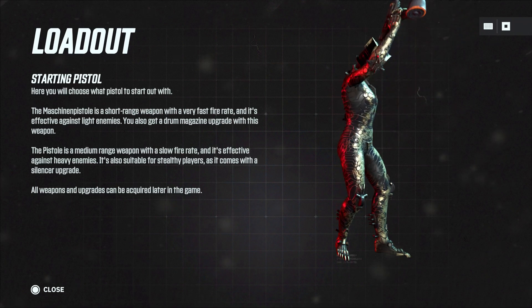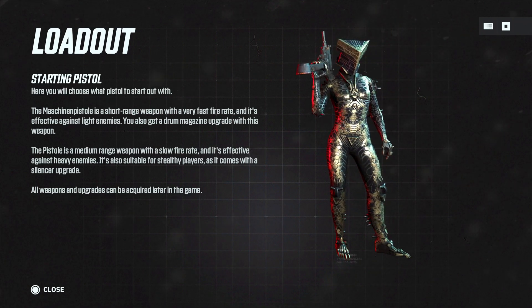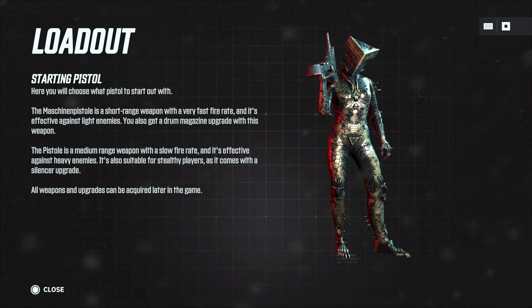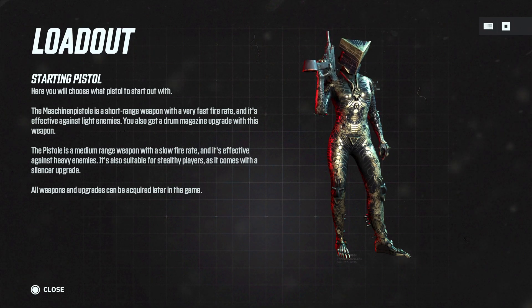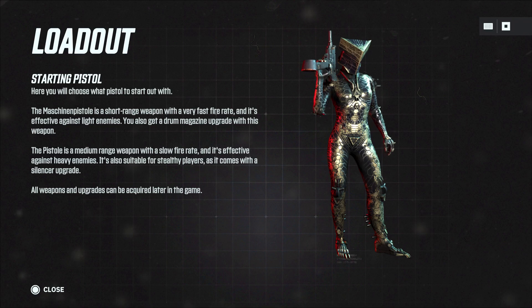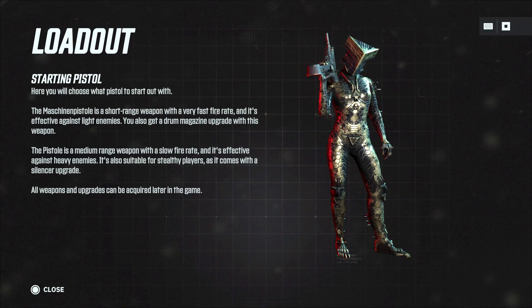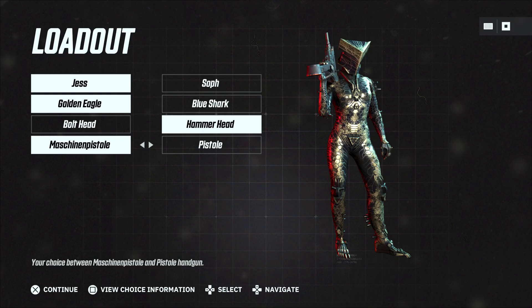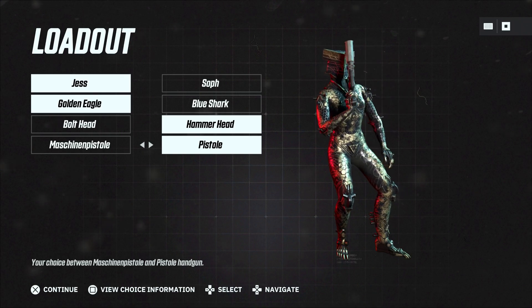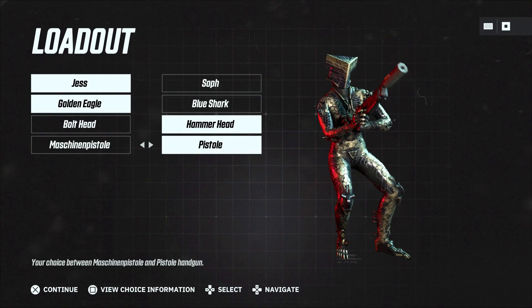Then we have the starting pistol. The machine pistol is a short range weapon with a very fast fire rate, effective against light enemies — you also get a drum magazine upgrade. The pistol is a medium range weapon with a slow fire rate, effective against heavy enemies, and comes with a silencer upgrade for stealthy players. All weapons and upgrades can be acquired later. I think I want to go with the pistol — good for taking down heavy armor enemies.